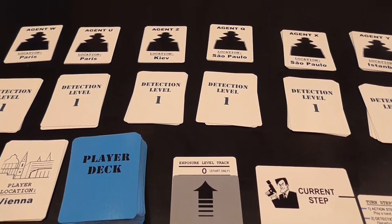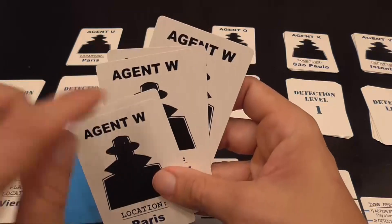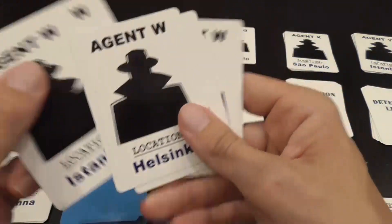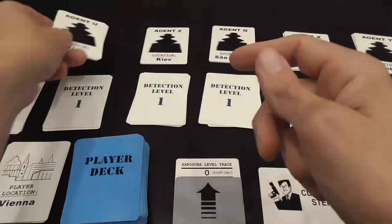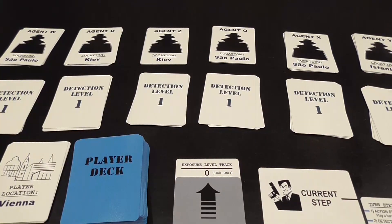It's a solitaire game, so it's just going to be you. To set up the game, which is a little bit elaborate especially the first time, you have these decks of cards each representing a single agent. You shuffle them and the card that ends up on top tells you the current location of that agent. You do that to set up each agent — Y, U, Z, etc. — in a different location.